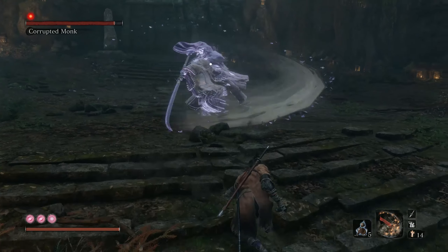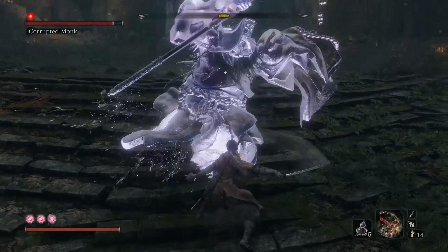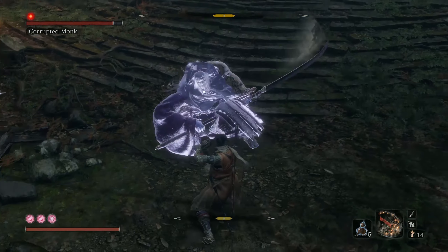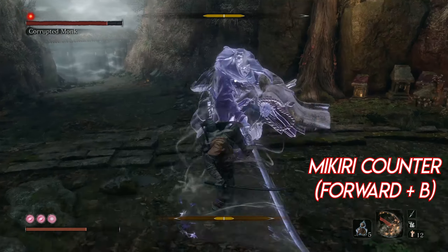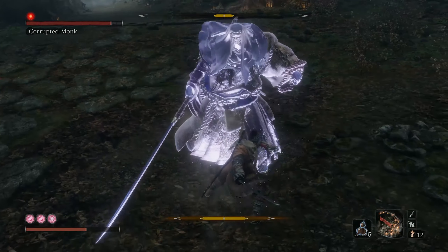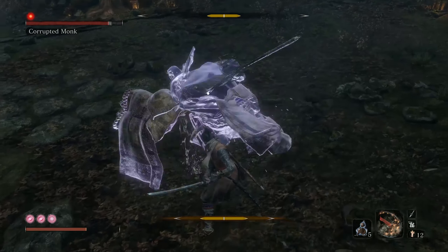Corrupted Monk has a fairly limited set of moves, including a 5x whirlwind attack that you need to either space or deflect multiple times. After she completes it, you can get some free hits in, so make sure you take advantage of that. The Corrupted Monk also has an unblockable thrust attack that can be easily countered using the Makiri counter, which you can see here, and it's very effective against her.